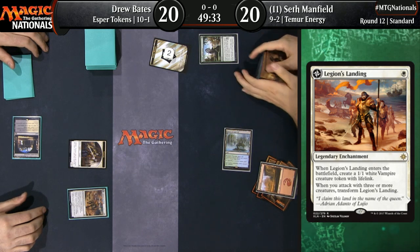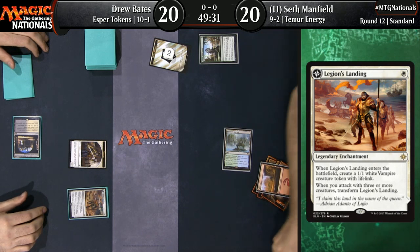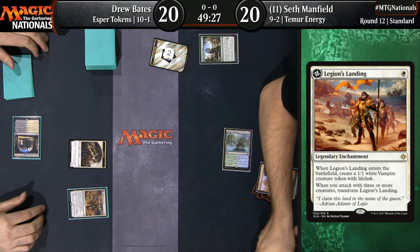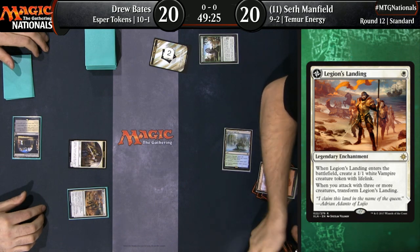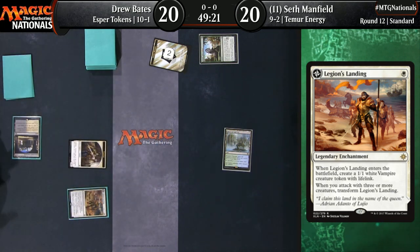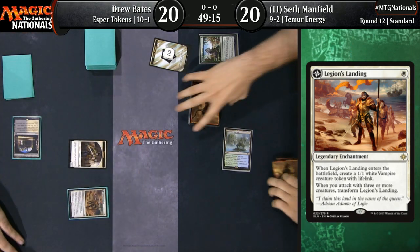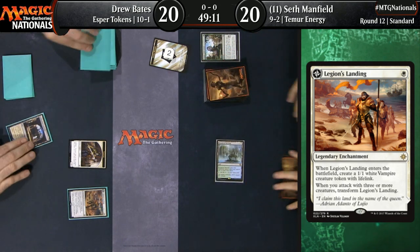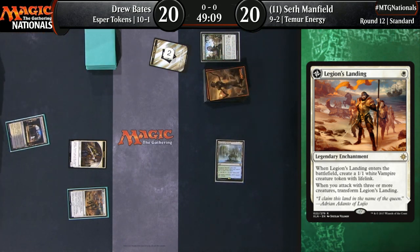Here's a little backstory on Drew Bates. He says he's never done particularly well at a GP, never played in a Pro Tour. He got 17th at a big block tournament at Gen Con during Worldwake — quite a throwback. So here he is playing for top eight. Pretty cool. And this deck is really sweet. Vraska, Relic Seeker is a very powerful Magic card, and a card I expect to do well at the Pro Tour.